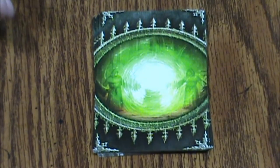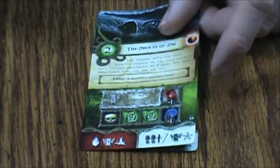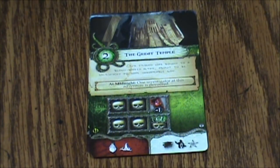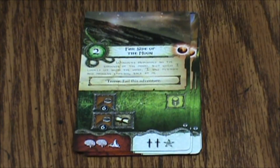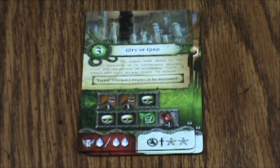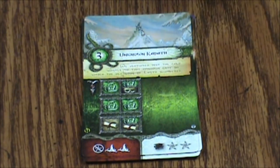So those are backed like this. We've got Lost in Space and Time — investigators at this adventure skip their next movement phase, that's lovely. Then the Vaults of Zin, the Great Temple, Ancient Egypt, Far Side of the Moon, City of Gugs — that looks kind of rough — Ancient Sarnath, also looks pretty tough, and lastly Unknown Kadath. So these look pretty tough; that looks pretty spectacularly rough.